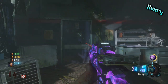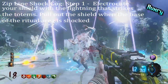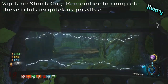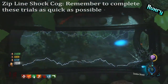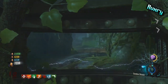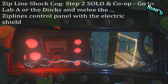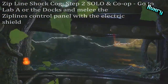Moving on to the last cog — the zipline shock cog. If you completed all the trials, you'll notice periodic lightning striking at the ritual area. Wait for the lightning to strike a totem pole; the base will be electrocuted, and then pull out your shield and walk through it so your shield becomes electrocuted. Make your way either to the lab A zipline or the bunker area by the dock — either zipline will work.